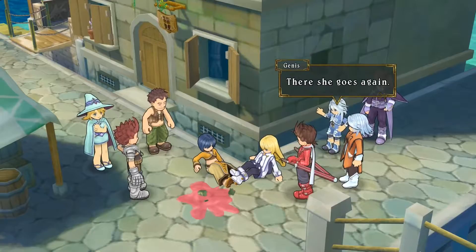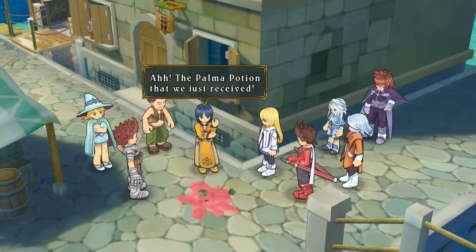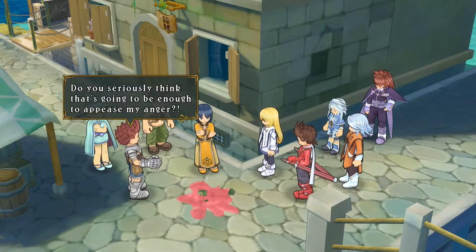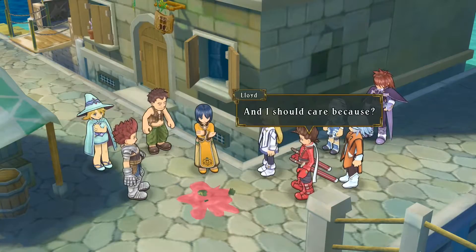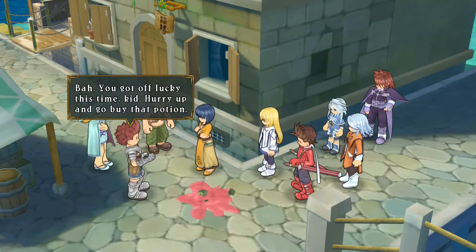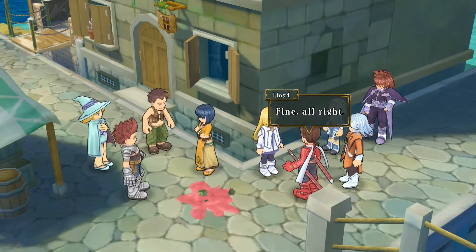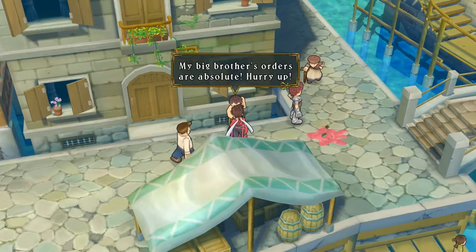Oh, a cutscene! Colette bumps into someone — she dropped a Palma Potion. The other party is upset: 'That was a very valuable potion, how are you planning on making up for this?' Colette offers to buy a replacement. They get confrontational: 'Do you know who we are?' but the party insists on keeping calm. Colette says she ran into them, so she has to pay for it.